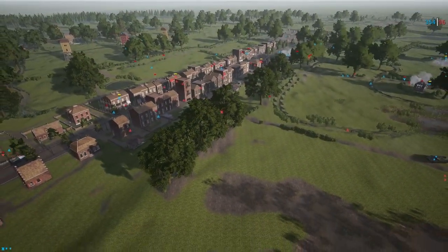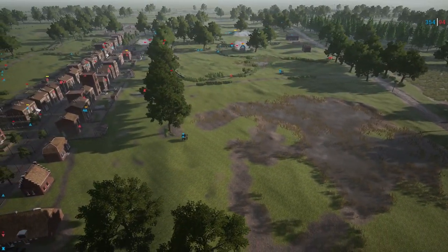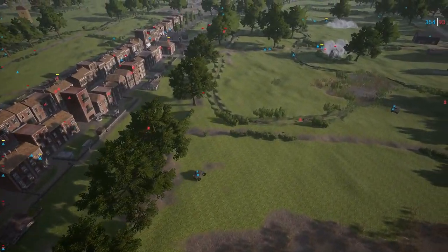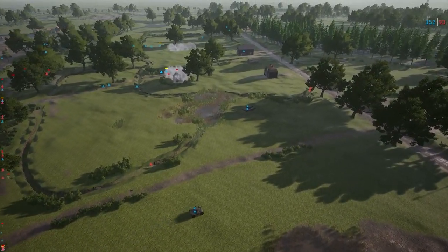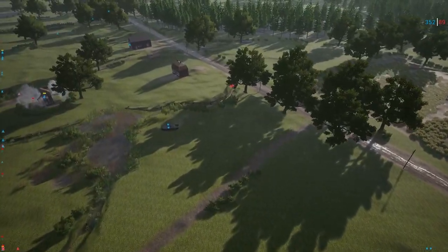The Staghound is over here watching the rear of the Churchill — this is the kind of tandem play you like to see with armor. If you're not going to have infantry nearby, have another vehicle nearby at the very least, especially in a Churchill. The Churchill is very slow — you don't want to get caught out by yourself.